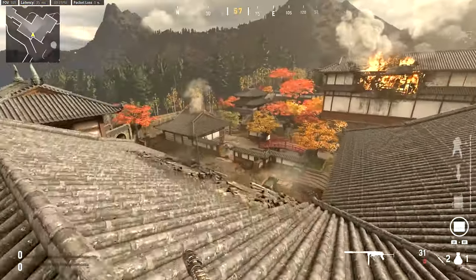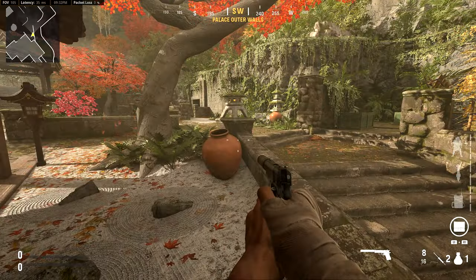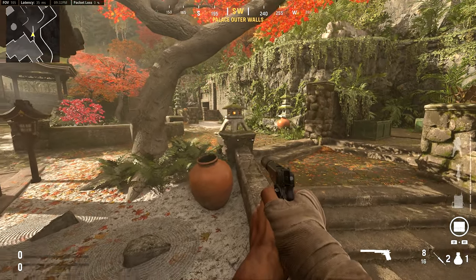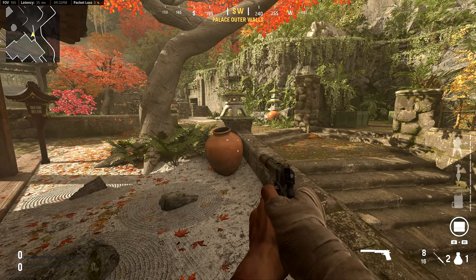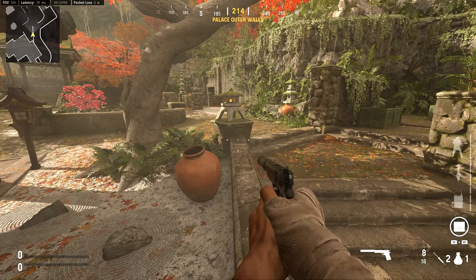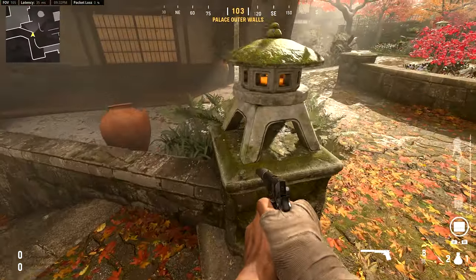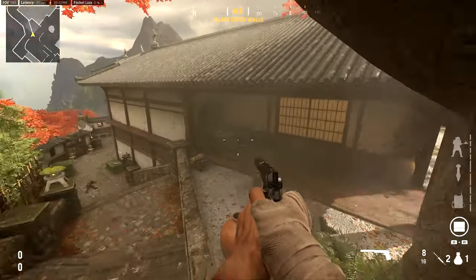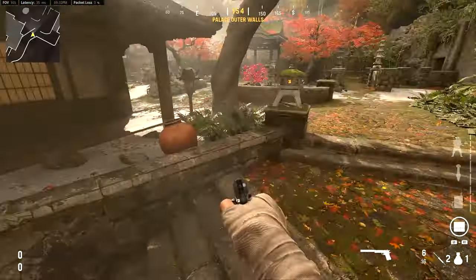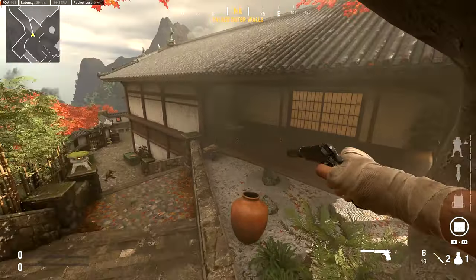That is how you get onto the roof on Call of Duty Vanguard's castle map. Just before we wrap up the video — if you are a World at War OG, you will probably remember that you could jump onto the roof from this corner post here. I don't think you can do it in Vanguard because of this massive tree here; you can't seem to get a decent strafe off because you are blocked by this tree. So I think you are limited to getting onto the roof by those two ways shown in this video.